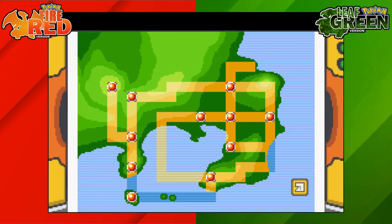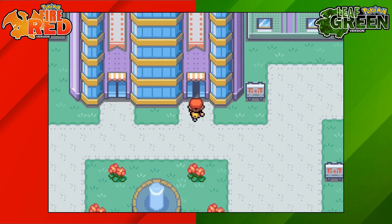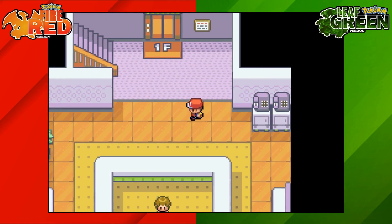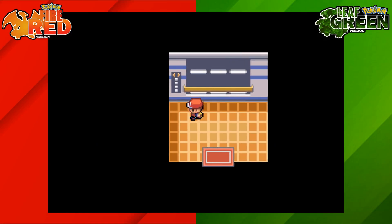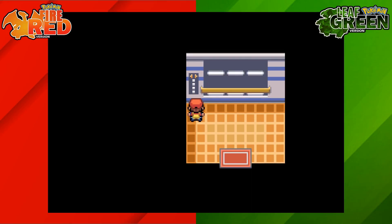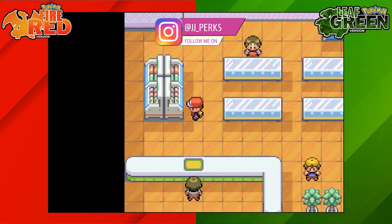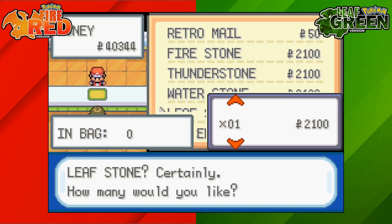To get a Leaf Stone on Pokemon Fire Red and Leaf Green there are a few locations we can get one from. The easiest and most convenient way is by going to the Celadon Department Store, then going to the 4th floor and buying them for $2,100. You can come straight here, grab unlimited of them, and they're not actually that expensive. Once you're on the 4th floor, head down to the bottom of the room and speak to this clerk to purchase a Leaf Stone for $2,100.